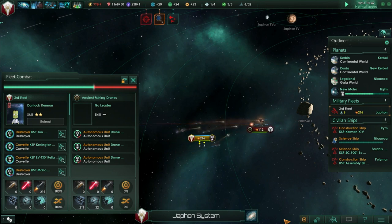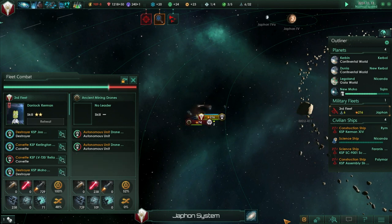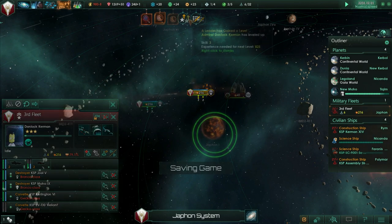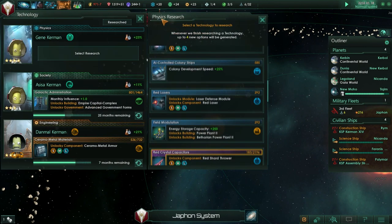Let us patiently watch the battle. It's a good thing that the ancient mining drones don't have a leader that gives them super powers. Actually, our other admiral died because she was fighting off pirates and they did have a Kerbal leader - they were actually Kerbal pirates. Dan Lok Kerman has leveled up. Physics technologies - colony development speed would be nice, red shard thrower would be nice, cold fusion reactor.